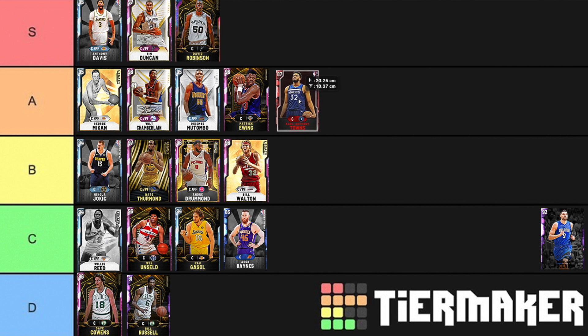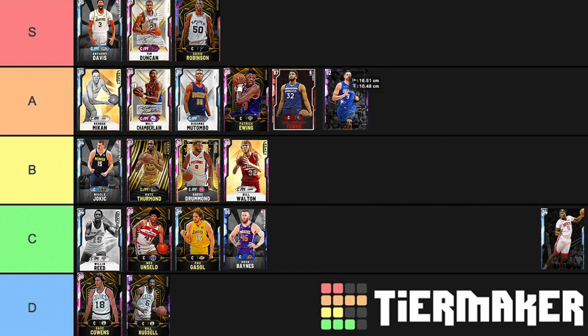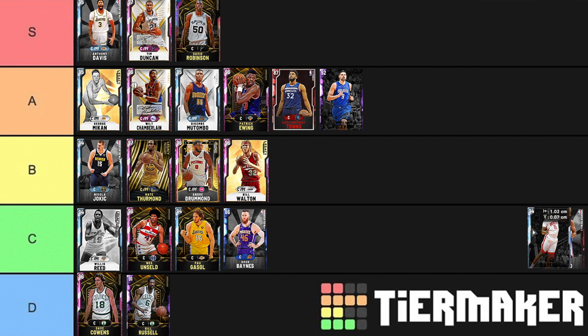Karl-Anthony Towns is going into B tier. He can block shots, rebound, hit jumpers, and is moderately fast — a really good card. Nikola Vucevic is one that surprised me, because this is the first year he's actually been passable on defense — his defense is not bad in the slightest, he can block shots and rebound. But the difference is Vucevic is money with that jump shot. He's a better shooter than Karl-Anthony Towns and is actually not that slow, while also rebounding really well.